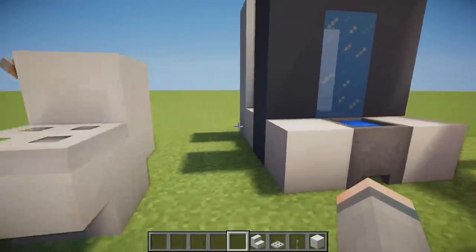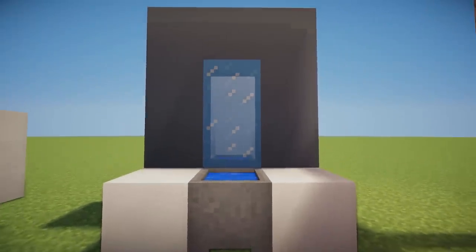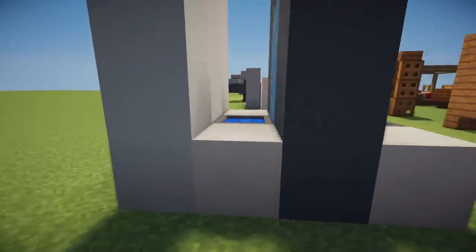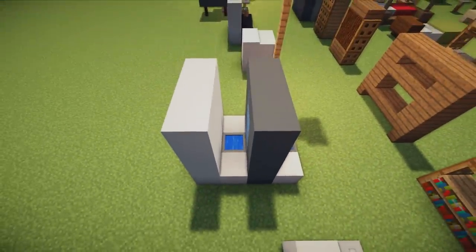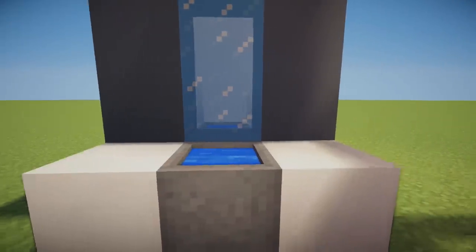Next we have a bathroom sink design using ice to replicate a mirror. You build the exact same thing behind the ice to replicate a mirror reflection. This looks good in any bathroom and can be used in bigger or smaller rooms. Of course the cauldron can be filled with water for a pretty good sink.